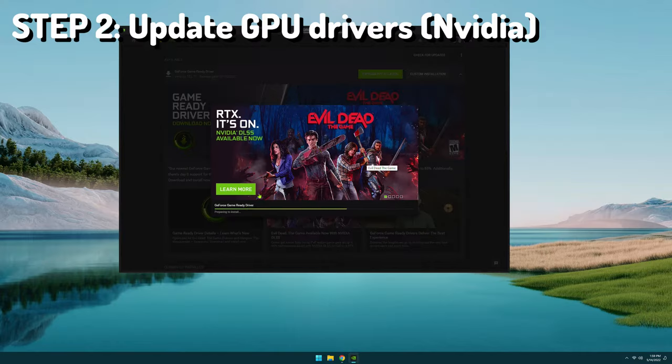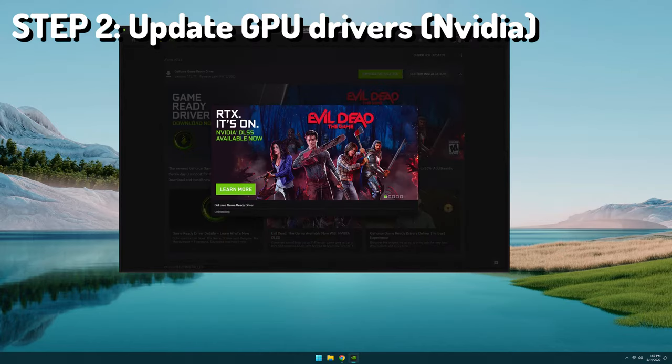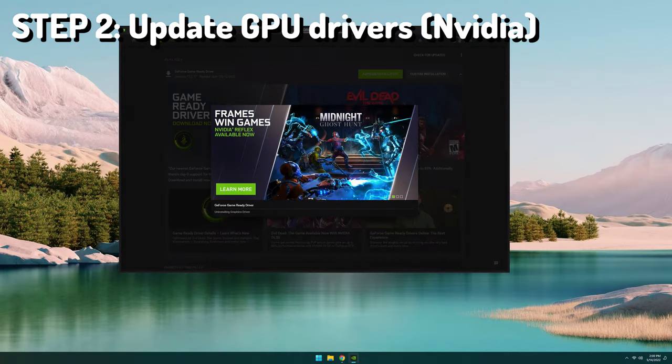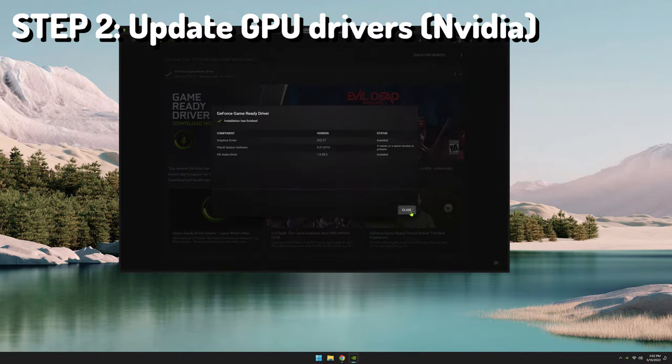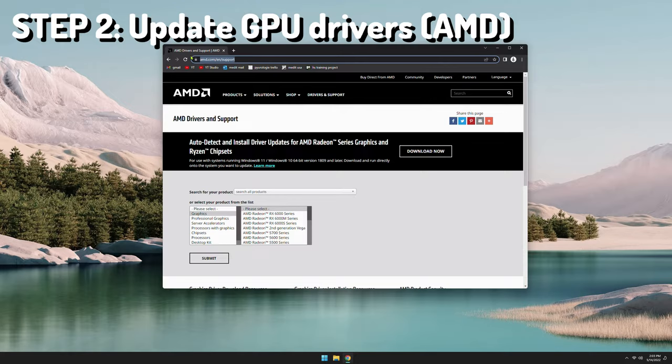I always suggest using custom installation, and it's going to give you some options. I always suggest using the option to perform a clean installation. So installation is completed. If you're running an AMD card, you're going to update the drivers using AMD Radeon software, which you can download from the site — I'll leave a link in the description as well. I'll also leave a link to my Warzone optimization video, which has a clip of me updating an AMD card through Radeon software.